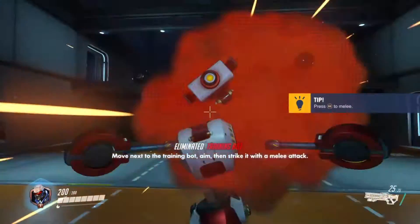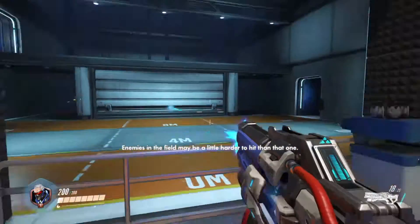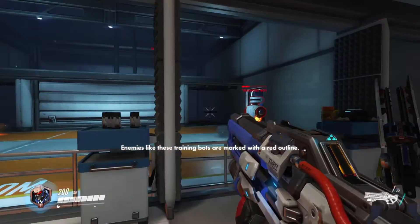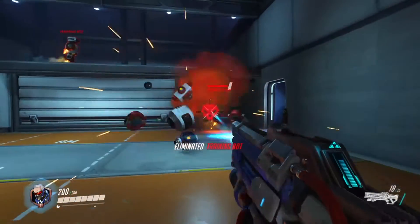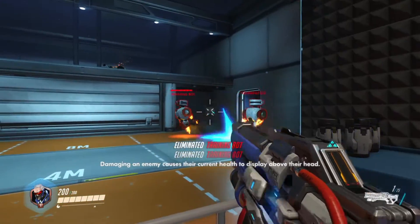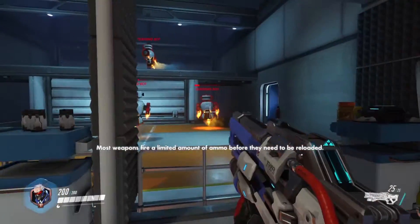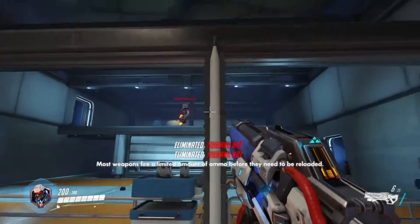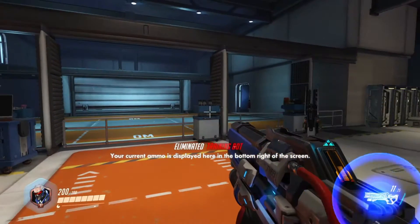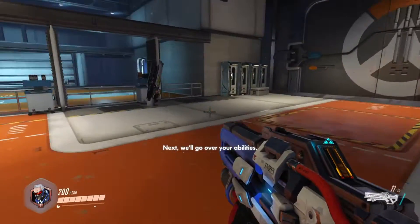Move next to the training box, aim, then strike it with a melee attack. Enemies in the field may be a little harder to hit. Let me get you something a little more challenging to shoot at. Enemies like these training bots are marked with a red outline. You call this hard, bro?